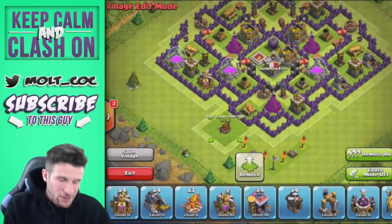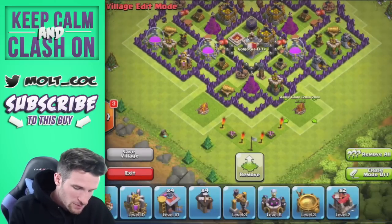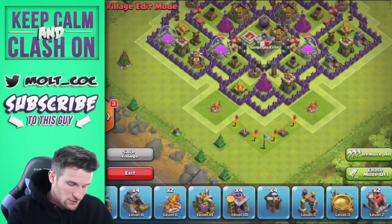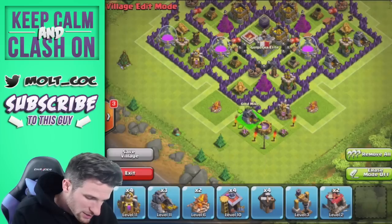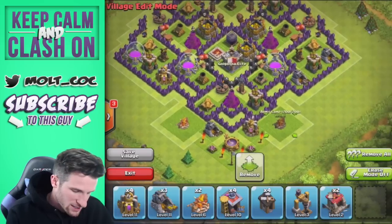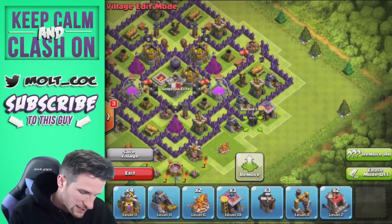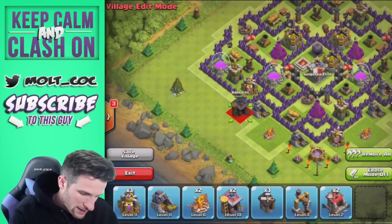The core of the base is down. Now let me talk about building placement on the outside. You don't want too many resources next to each other because if you do, someone can just drop and take all your loot from your mines and pumps. What I always do is random building placement with loot — so we've got army camp, loot, spell factory, loot, army camp, and now we're bringing in more loot here and here.